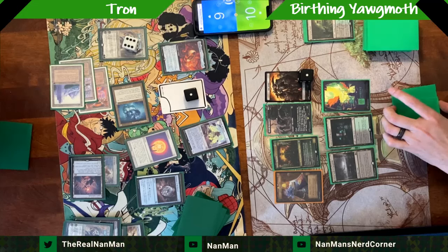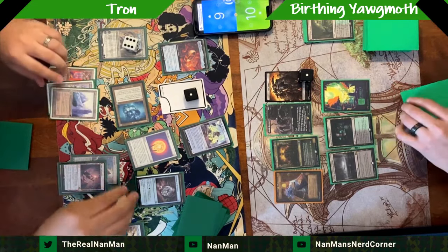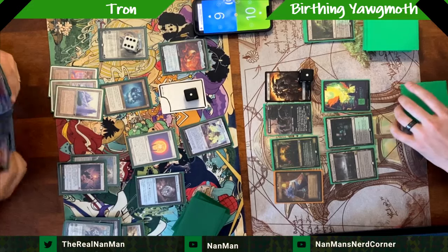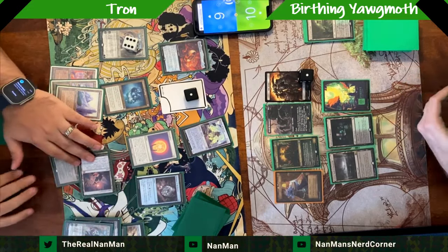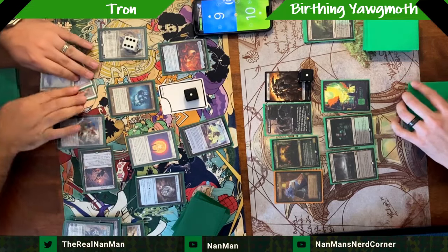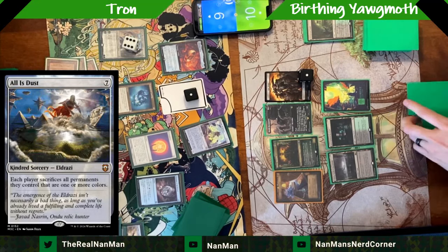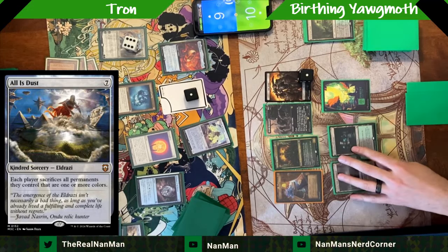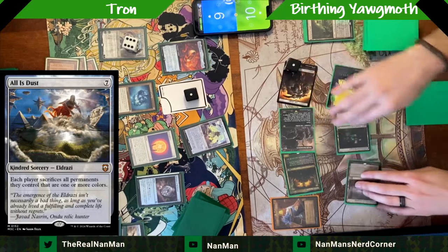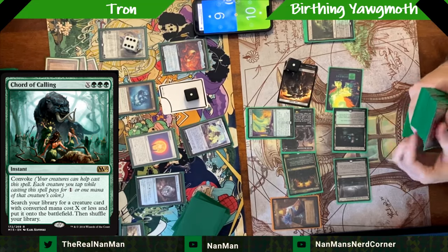One of the reasons players run Liquid Metal Coating — the double duty of shutting off what your opponent can do. If you're toolboxing and looking for more tools, you don't have to uptick Karn; on your upkeep just activate Liquid Metal Coating to make sure their land can't be activated this turn. We finally got up to three creatures but can't push into the six-six without losing something, staring down Trinisphere. All is Dust attempt.